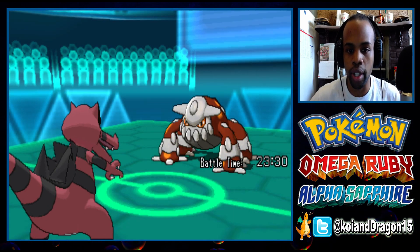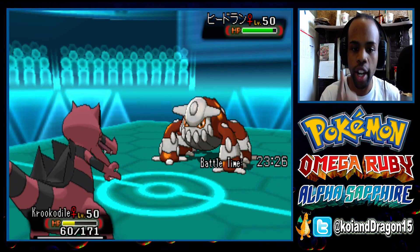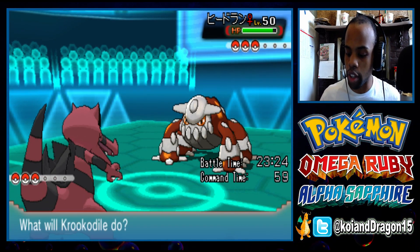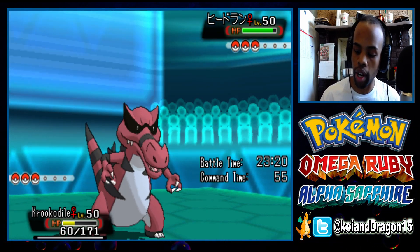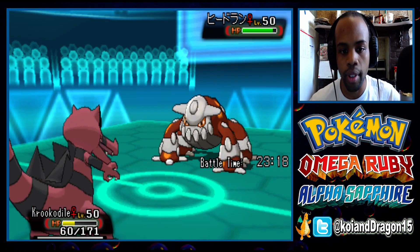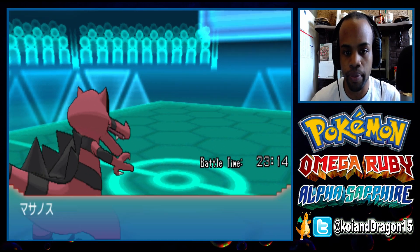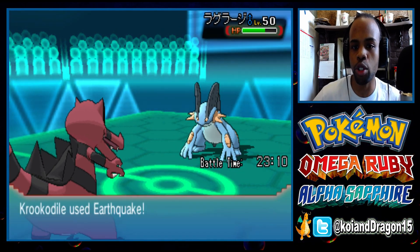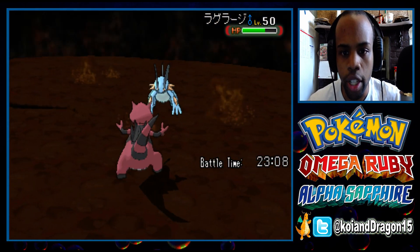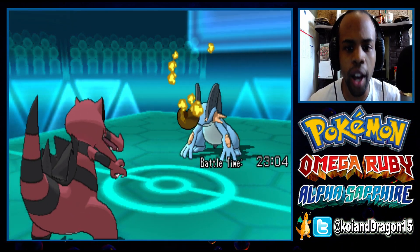He's just stalling to get Leftovers recovery. This Pokémon is my win condition — I need Krokorok to stay alive, otherwise this Heatran is going to wall my whole team. He withdraws and goes back into Swampert. Let's see if it's a three-hit KO — nope, Sitrus Berry.